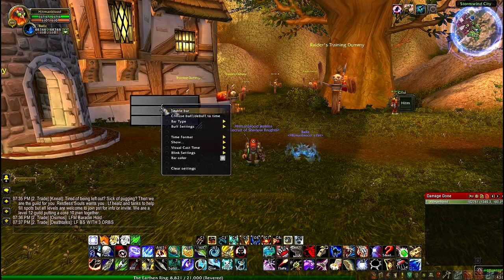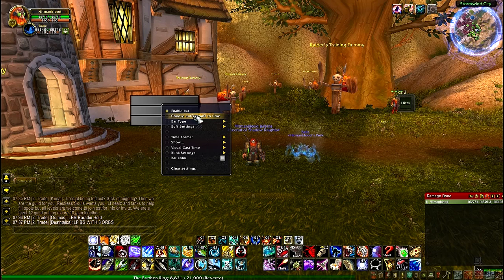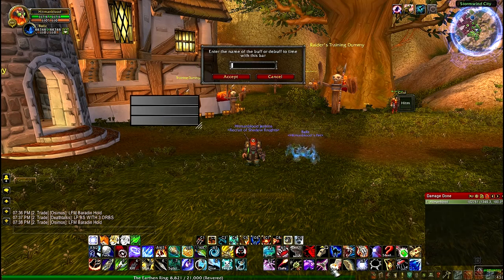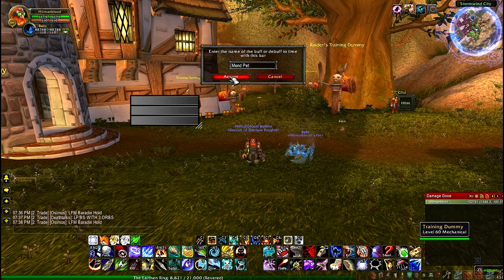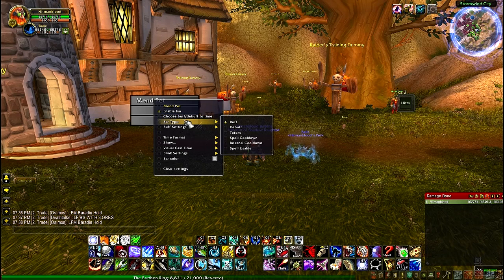Here we're gonna click Enable Bar — they might be shadowed out; if they are, just right-click the bar and click Enable Bar. Then we're gonna click Choose Buff/Debuff to Time. When you're here, you need to make sure you type the ability that you want to time correctly. For example, Mend Pet — you need to make sure all the capitals are there, all the spaces and all that. Hit Accept, then what you need to do is choose the bar type.